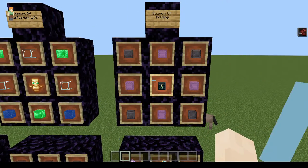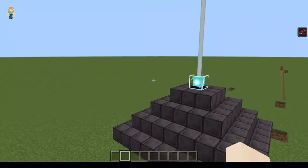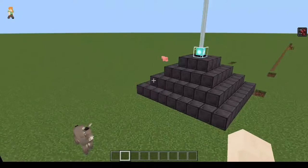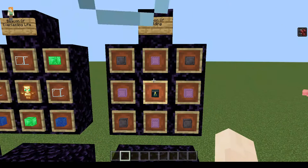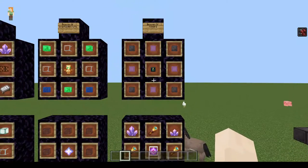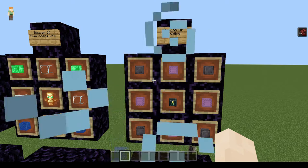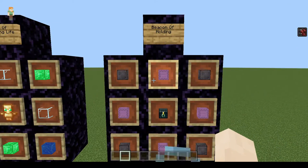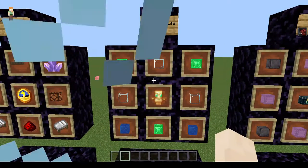This one was interesting too: the Beacon of Holding, where you put this thing down and as long as you're in the vicinity of the beacon — which you can improve by building a higher-level beacon structure to increase the range — you have an added storage capacity, meaning you can hold more items. It'll save the items it was holding, and you can increase the storage capacity. I thought that was a pretty interesting idea.